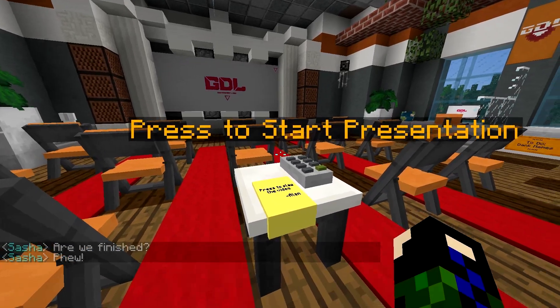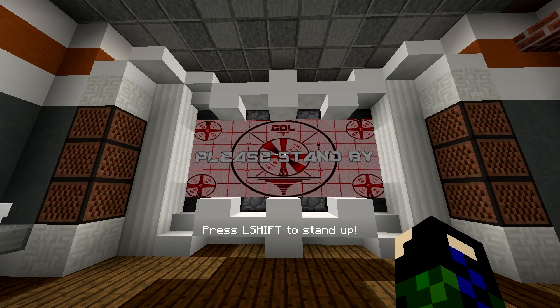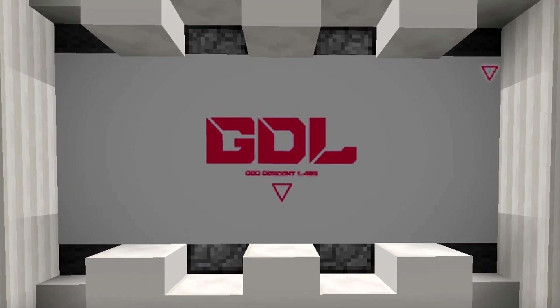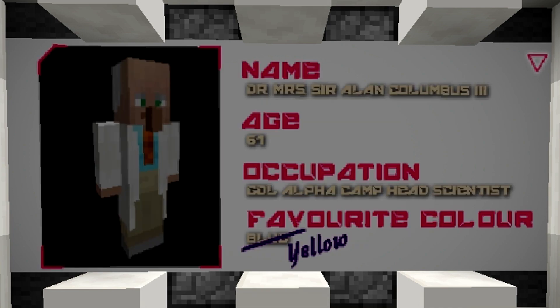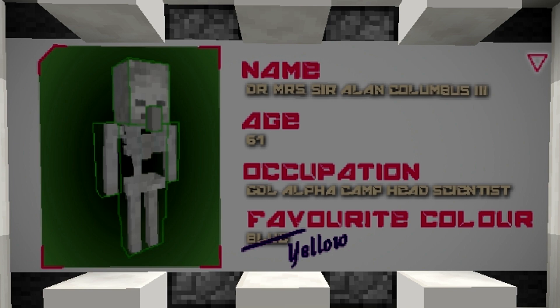This must be the briefing room. 'The following is a GDL certified presentation recorded and made for strict use of the Geodescent Lab grounds only. Welcome, welcome, welcome to Geodescent Labs, where digging into the past is of the past because we're digging into the future. My name is Alan Columbus and I'm the one in charge of running the operations here. Please do take a seat.'